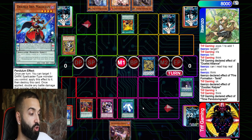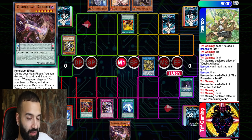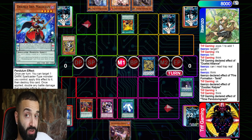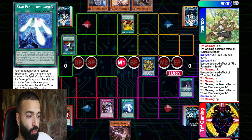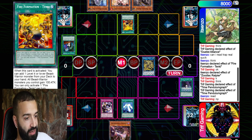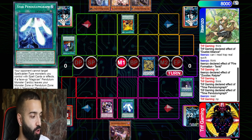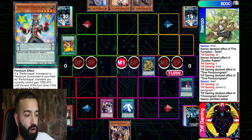I need to play through all three. Star Pen Graph needs to resolve no matter what. I use Purple Poison — Star Pendulum Graph must be chain link one because it's mandatory, so Purple Poison is chain link two. Purple Poison pops the Tanki, Pen Graph pops the Called By set, and now my Star Pen Graph resolves. Star Pen Graph gets me Wisdom Eye because of the chain block with Purple Poison.